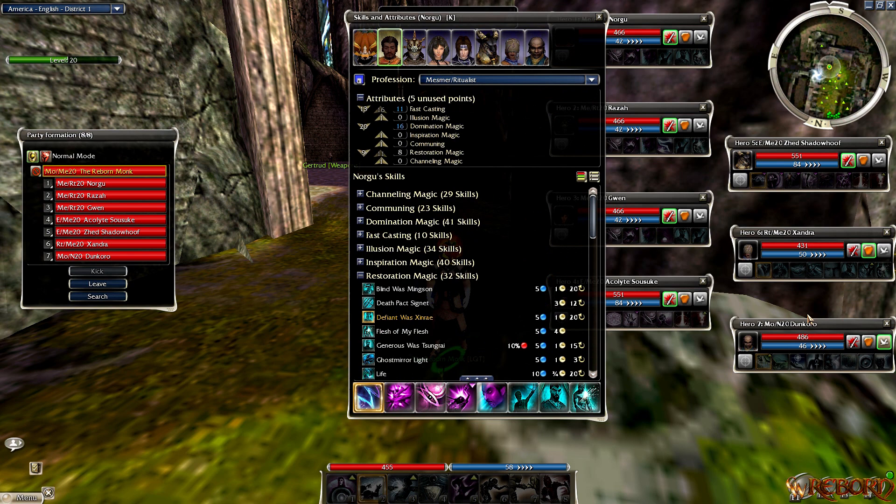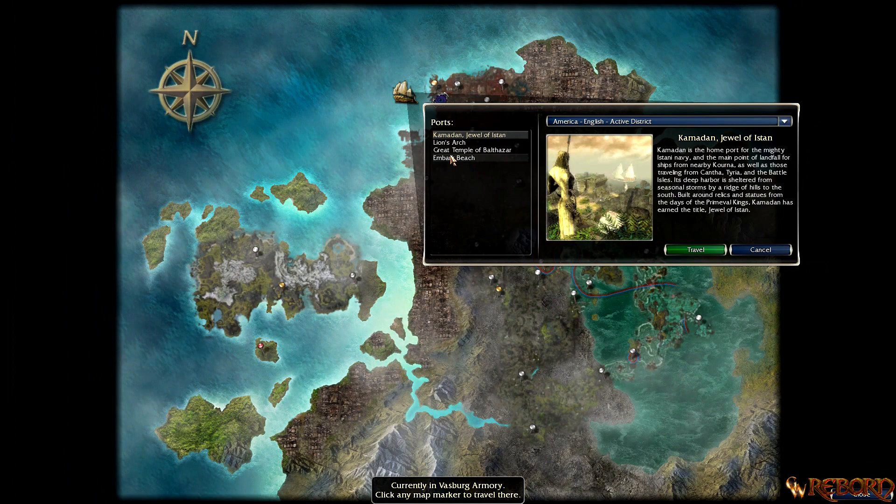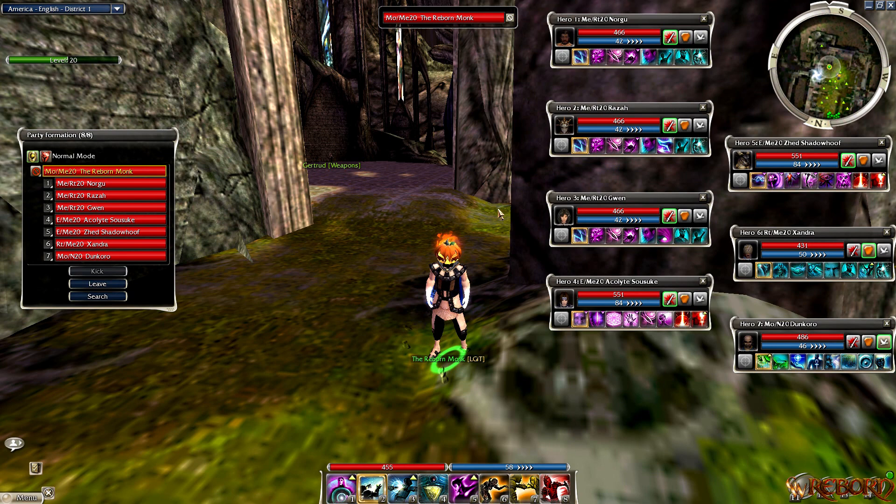Everything will be in the description. Raza can be gotten from the Great Temple of Balthazar outside the portal if you want to change him over to a Mesmer. My concept is a five Mesmer hero setup, a heal support Ritualist, and heal support with Blood is Power on my Monk for energy. Make sure all your Mesmers and Elementalists are set to fight, your Ritualist on guard, and your Monk on avoid.